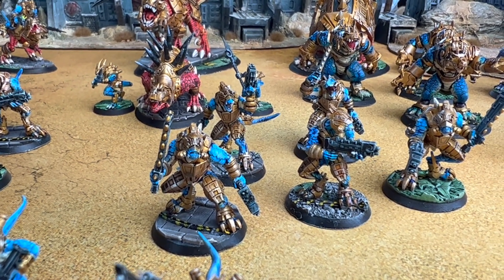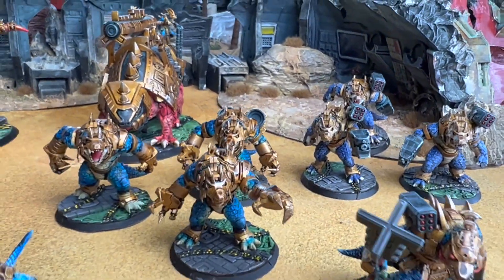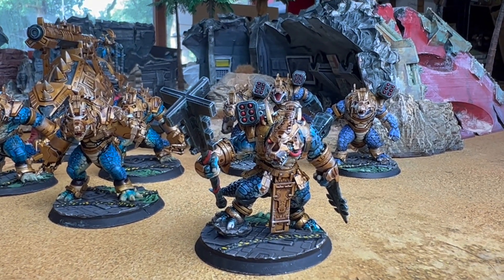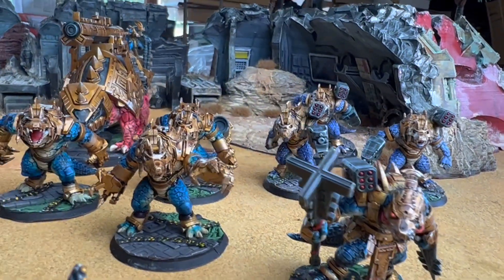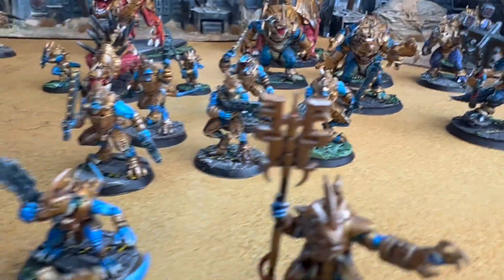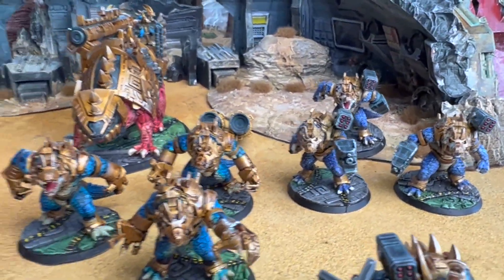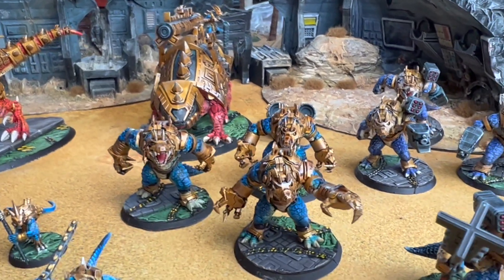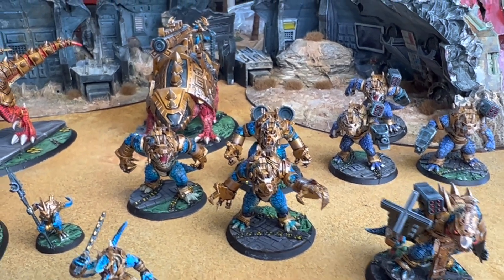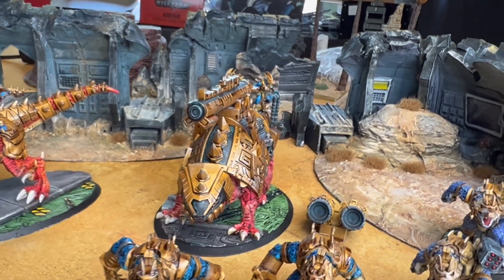Then there are the crocs — that was the first character made, not the most optimal in the game but one of the coolest looking, with a massive club. These are all on OKR bases. There's a squad of crocs, with another squad of fifty planned, and in the back there's a gigantic ankylosaur tank.